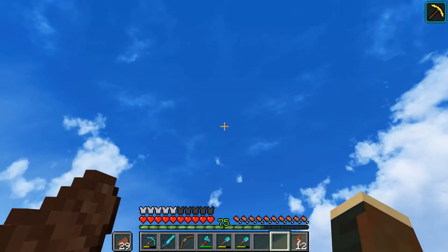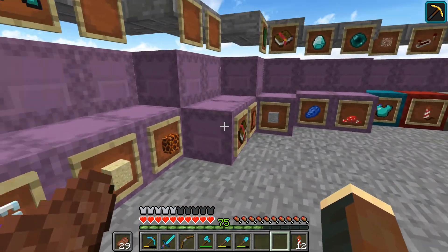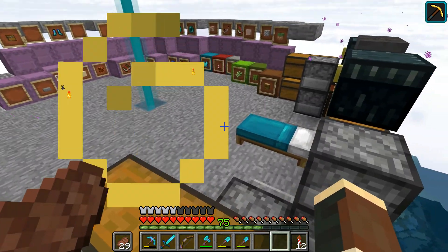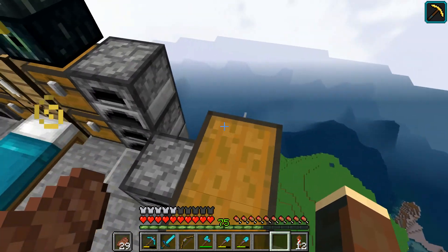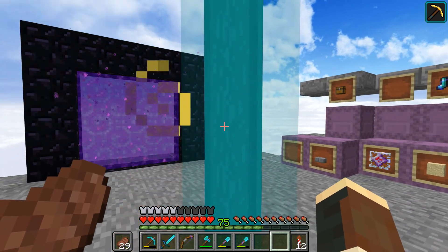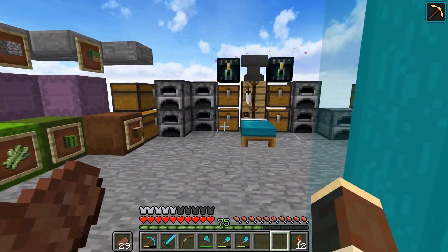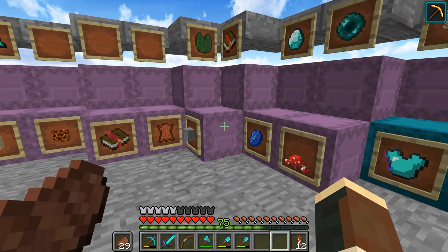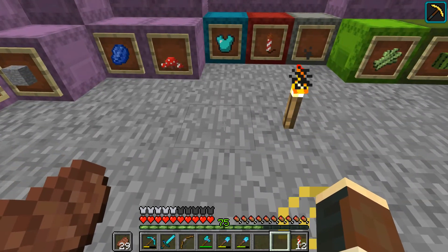The idea for the base this time around is we're going to have a big donut in the sky. In the center is going to be the storage room. This platform I've made right here is temporary, but it is in the location where the donut hole will be. Around the donut hole will be three walls of a storage system — maybe a fourth wall, I'm not sure yet. We'll get three up first. Iron is the big one for hoppers, and I'll need a lot of wood for chests — probably jungle or spruce.